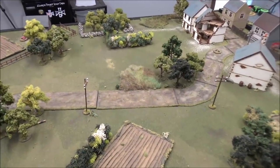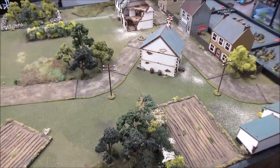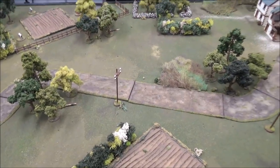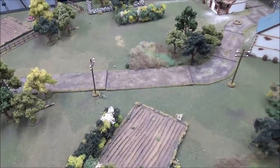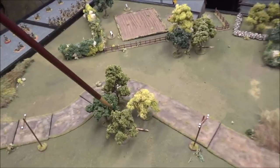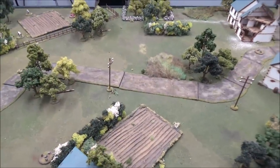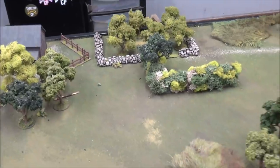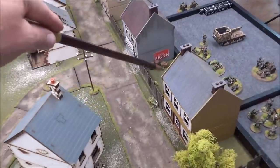Terrain-wise, we're using the Bocage rules from the D-Day book. The bocage is going to be hard cover, impassable to vehicles and artillery, and you can't be seen unless you're adjacent to it. All the houses are hard cover. We've got some dense terrain here and there, and a small orchard that's line of sight through with soft cover. Stone walls are hard cover. Fences give two-inch visibility and soft cover.